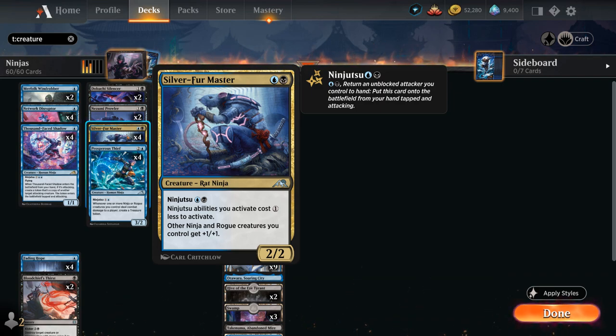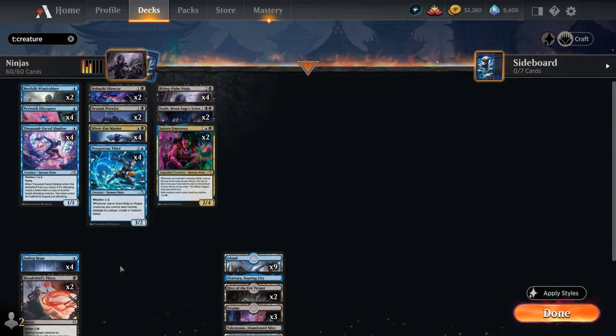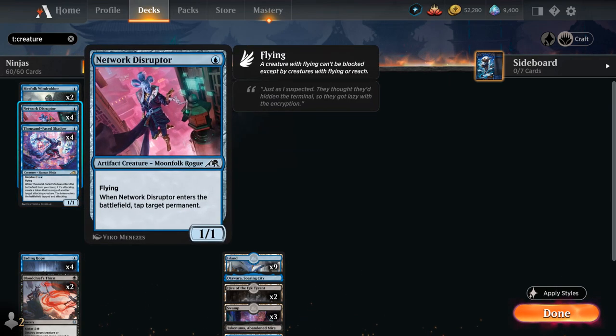Very important in any ninjutsu deck is having early enablers — cheap evasive creatures we can play early, attack with, go unblocked, and use to put ninjutsu creatures into play. We have ten one-mana flyers: four copies of Network Disruptor, a 1/1 artifact creature moonfolk rogue with flying. When it enters the battlefield it can tap a target permanent, so in later turns we can tap down a blocker to keep enabling ninjutsu synergies.